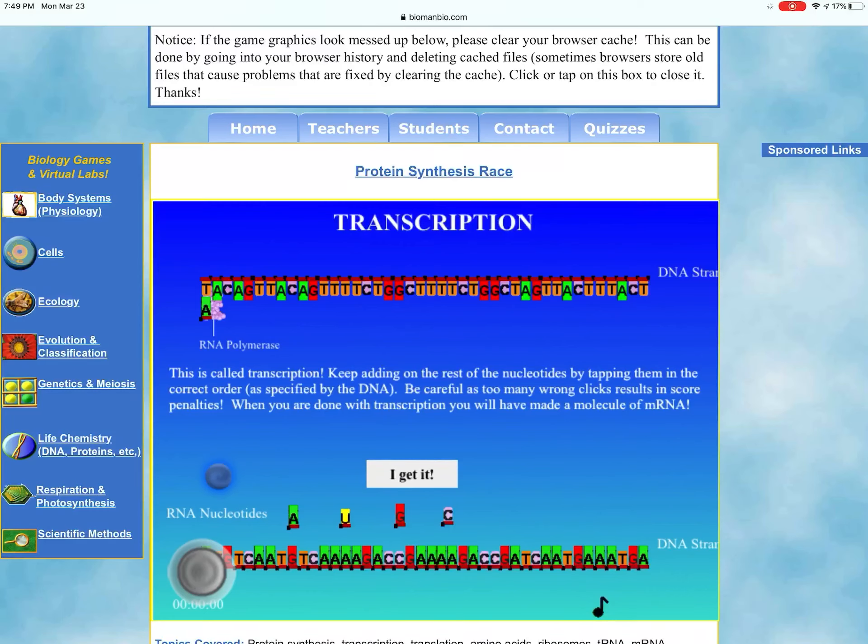Keep adding on the rest of the nucleotides by tapping them in the correct order. Be careful because if you're just guessing, you're going to have score penalties. You need an 80% or higher score to earn 20 points on this mini lab. If you make too many mistakes, your score will degrade. You may take this as many times as you like to earn 80% or higher, and there is a bonus of two extra credit points for getting 100%. Aim for 100% — speed does not matter.